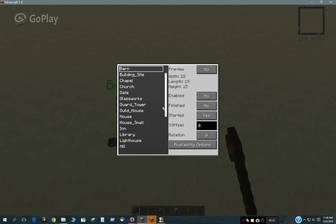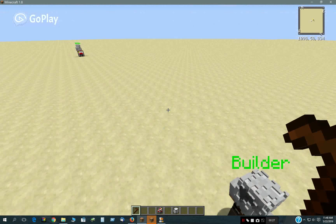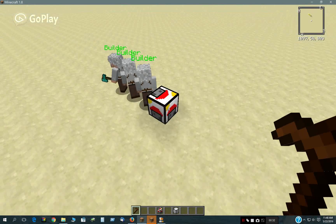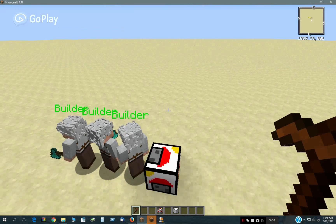Hello there. This is the BuilderBlock and CopyBlock updated tutorial. Here we're going to set this BuilderBlock to Barn and enable it. Over here we've got three builders next to this one. Set it to the same structure and set Enable to Yes.